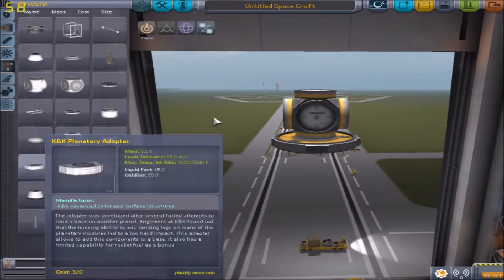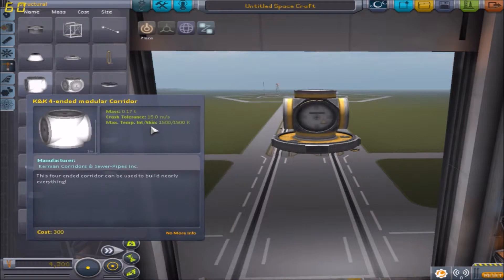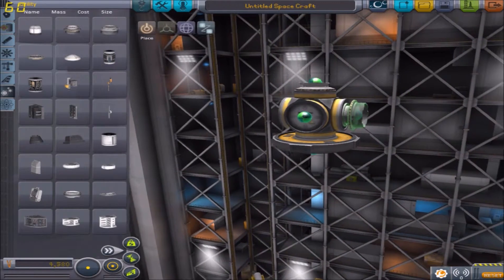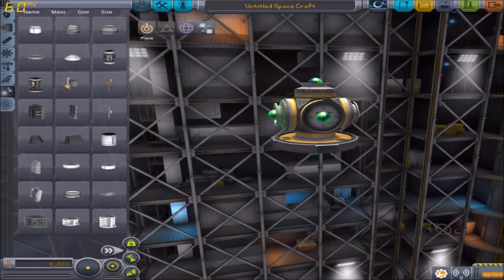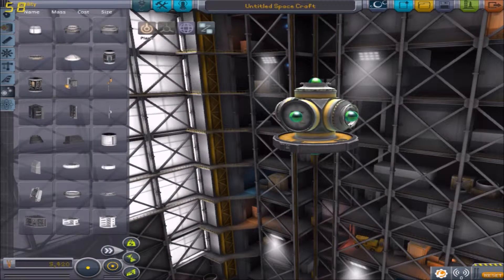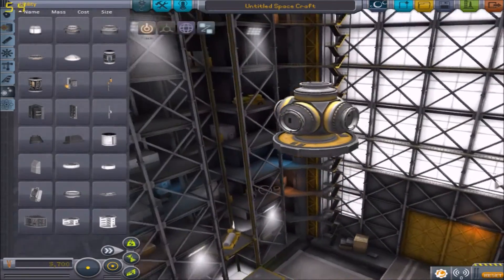Where are these docking ports? There's a reading attachment point. Where's the Dockertrunt docking port? Utility? There we go. Put that on there. There we go. Put that on there. Put that one on there, and finally this one on here. There we go. Bish bash bosh.